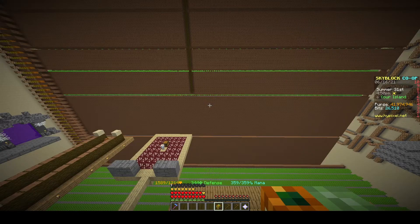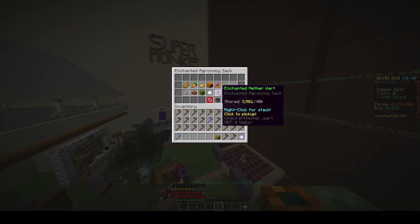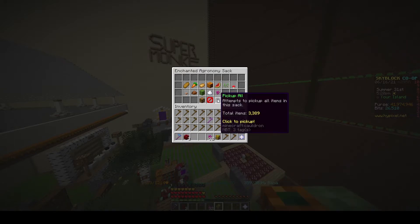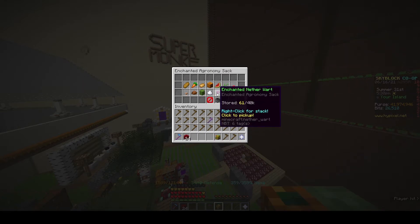I completely forgot to include this in the video, but here it is at the end. Let's see how much I got: I'm at 41,974,946 coins in my purse. I have almost 4,000 nether warts — but my personal compactor will compact these. That comes out to 24 mute nether warts and 61 enchanted nether warts.